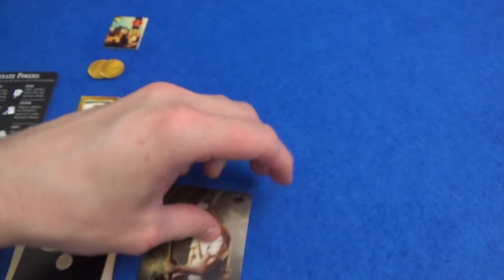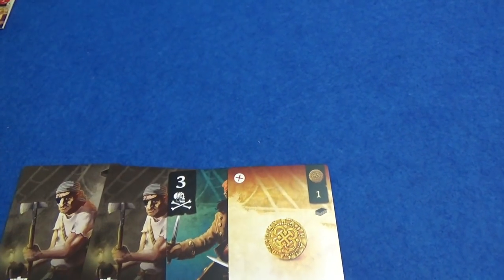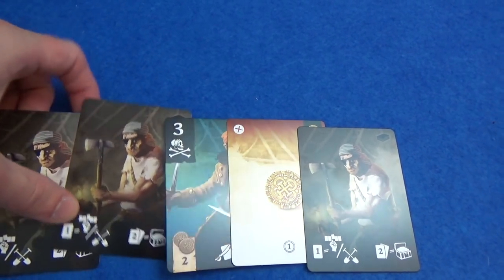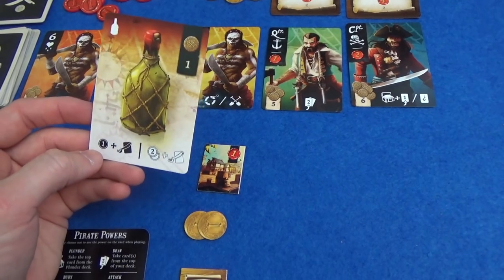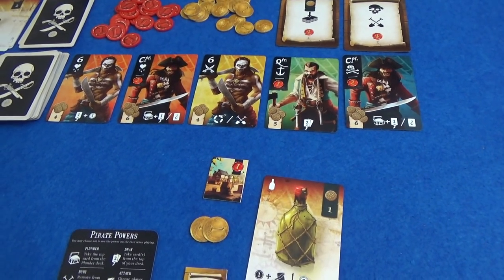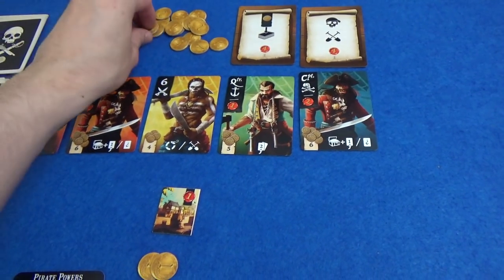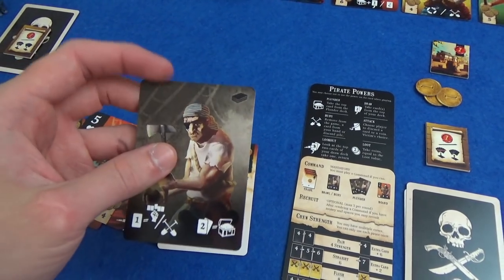So I'm the first player again. We've got powder monkey, powder monkey, and there are my pirates. I might not really want to reveal which pirate I've got right now because it might make Marty start discarding things that he thinks I want. I'm going to take a plunder action. Attack things keep coming out — I'll just do the one off. Get a coin and attack so he can get rid of his coin or a card. He'll get rid of his powder monkey card I think. I can't buy a pirate with three coins with any of these that are out.